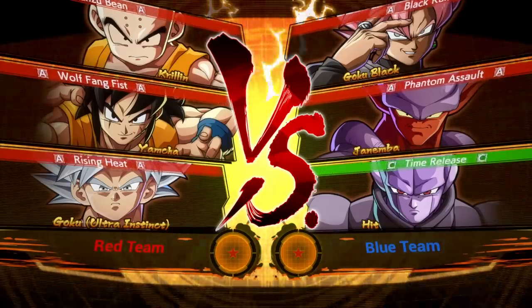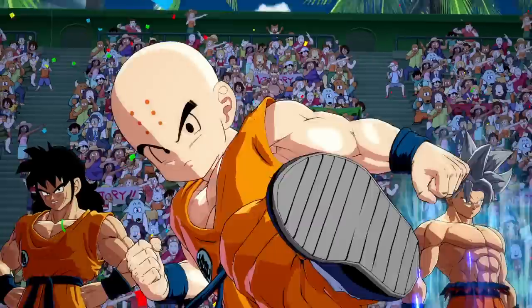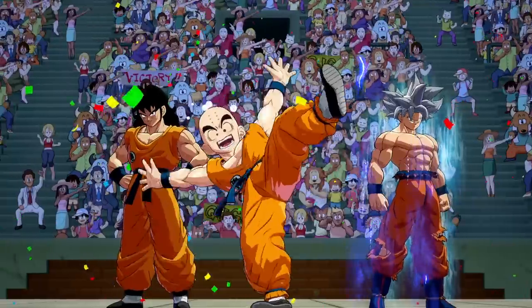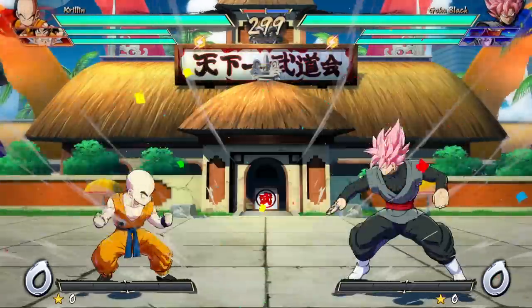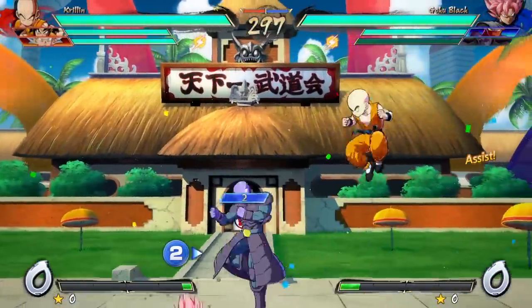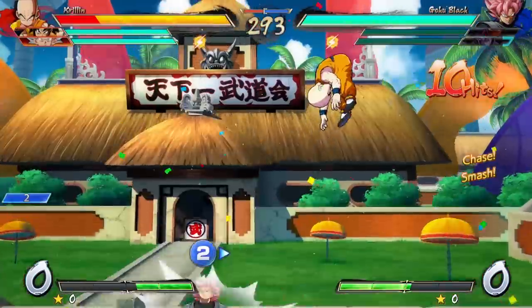I'll tell you what Goku Black's change is. Apparently his change is his 2M is now 8 frames, which is pretty lame. That's it, bro. I thought I was about to be doing some Dragon Ball FighterZ turbo stuff. Nah, we ain't playing turbo. One character on your team has a turbo change, but we'll talk about it later. Krillin's is pretty lame too — I think it's just I can cancel rock into rock.